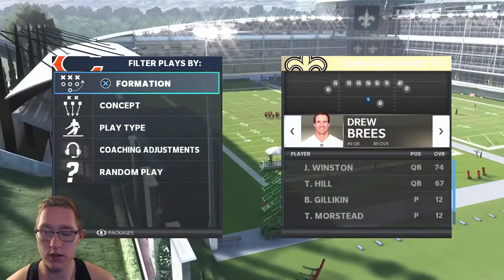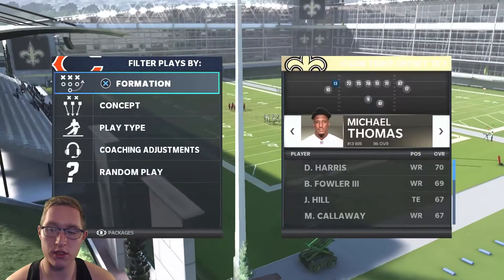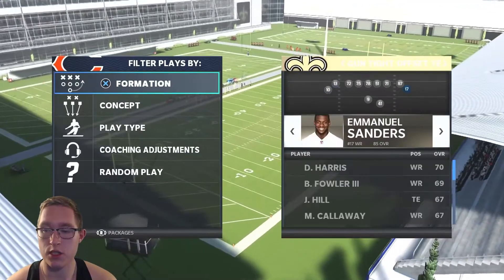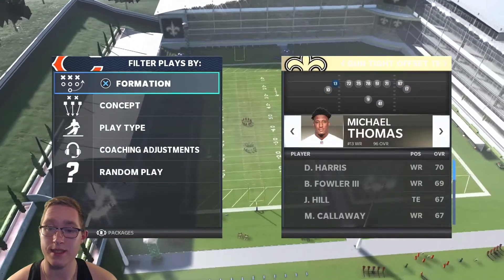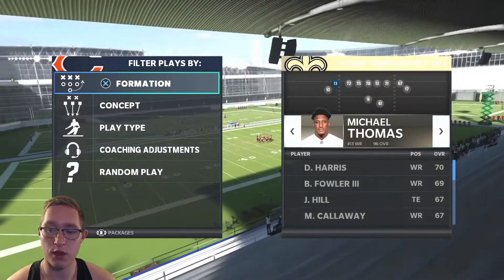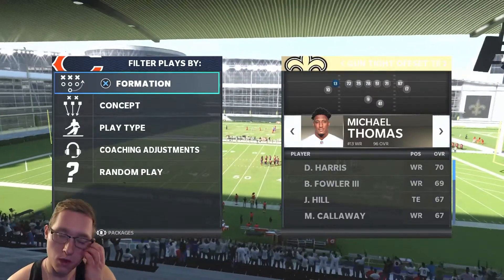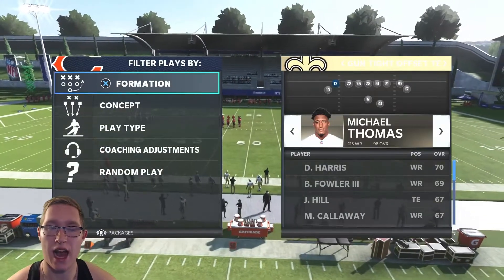To access the personnel menu, press the button on your controller. You want to make sure your fastest and best receivers are in these positions. I have Emmanuel Sanders in one spot — he has pretty good catching — and Michael Thomas in the other spot. You want a guy with good route running here because the corner route out of this play is really good. I have Michael Thomas, and DeAndre Hopkins would also be a good option.